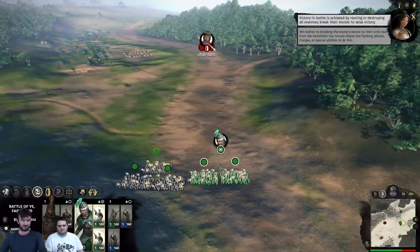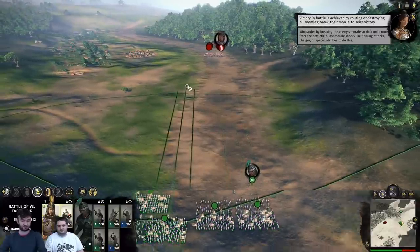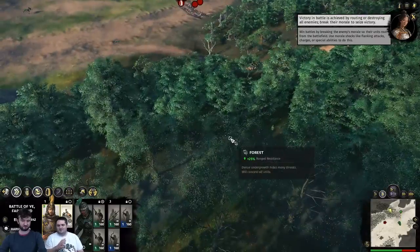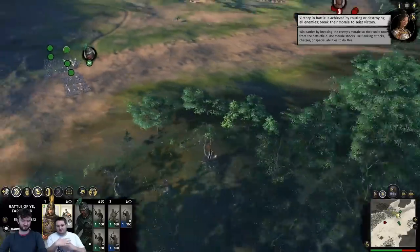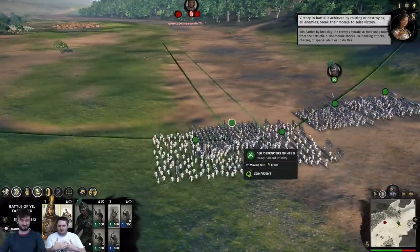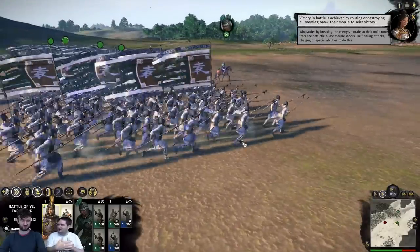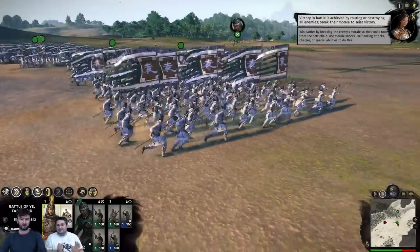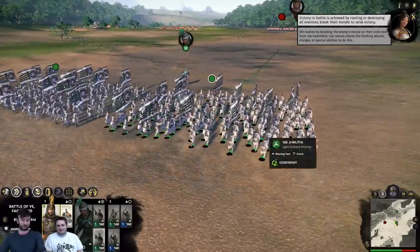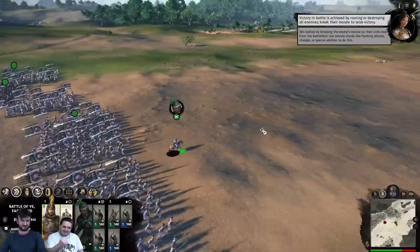Victory in battle is achieved by routing or destroying all enemies. One of the things I absolutely love — if you watch closely on the infantry units when they actually charge — even when they move forward, they move forward individually. Before, they would all move as one unit, whereas now you can actually see them individually spreading out. It makes the charges look so cinematic. It's incredible. There's a lot of love put into the feel. I love all the little flags as well — when they start battling, they jam the flags in the ground.